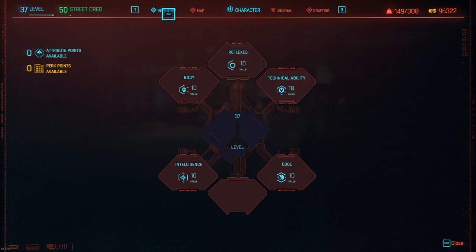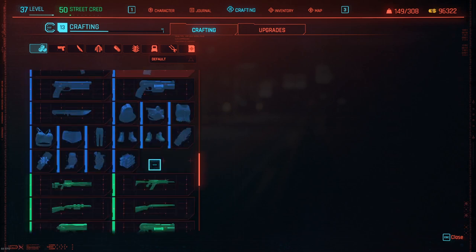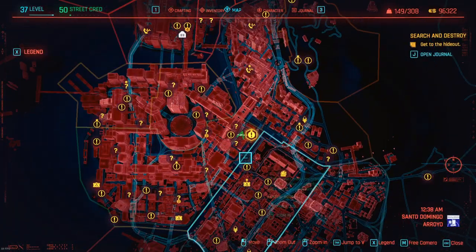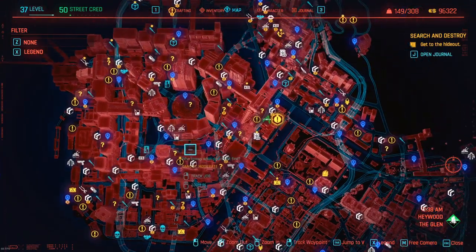Once you've unlocked those, go to your crafting menu. What you want to do is have the Armadillo clothing mod or the Crunch weapons mod — these are both common blueprints. To get the weapon mod, you want to visit the weapon trader Wilson.